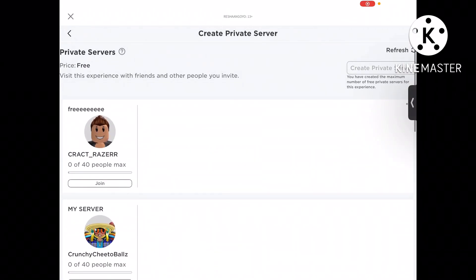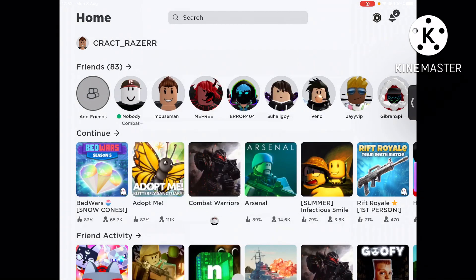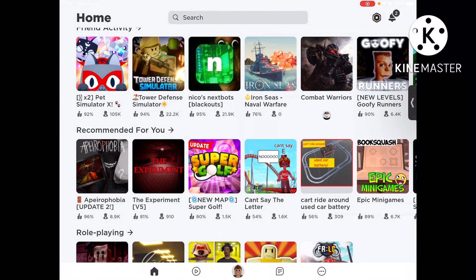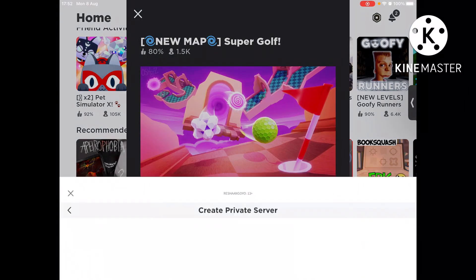This screen won't come up for me since I already created a private server. You can make more than two — for example, to make a private server in just any game, I'm just checking this out.